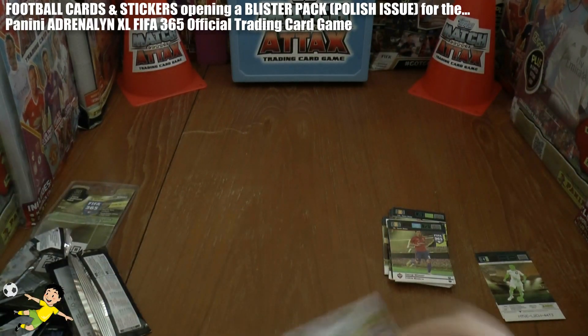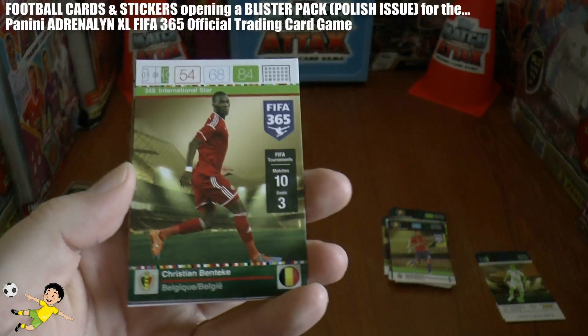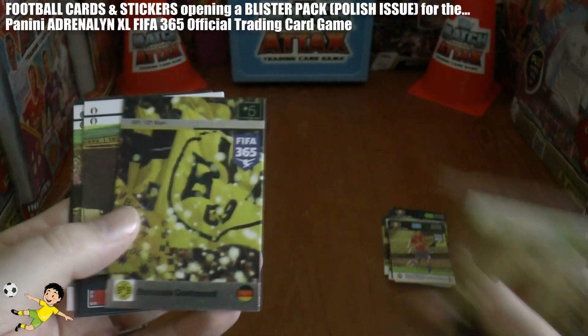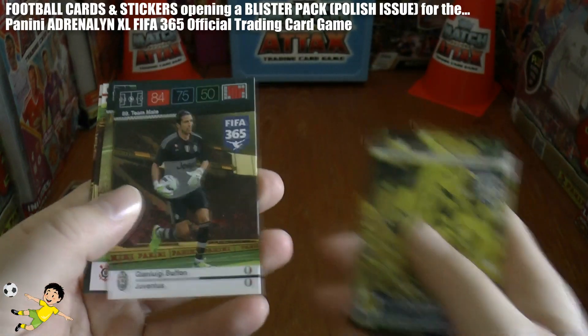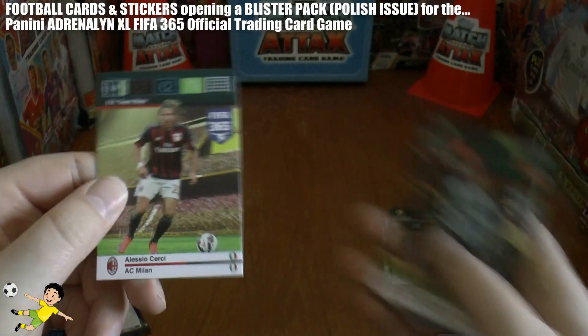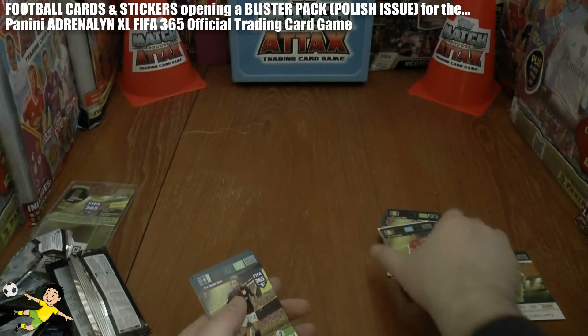In the fifth pack: Serena Williams, Christian Benteke of Belgium, the Borussia Dortmund 12th Man — the Yellow Wall as they call it — Gigi Buffon, the finest keeper of all time, from Juventus, Luciano of Corinthians, Manuel Neuer of Bayern, and Churchy of Milan. A great little pack.